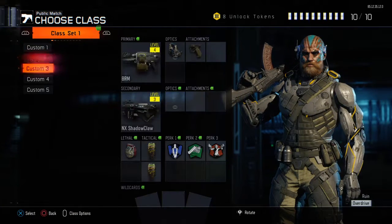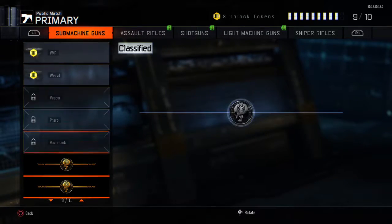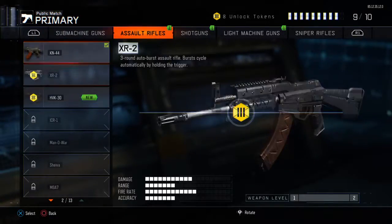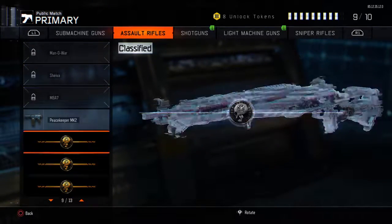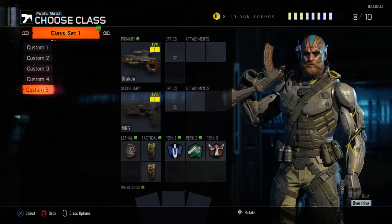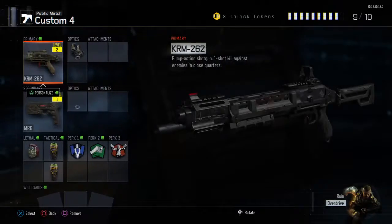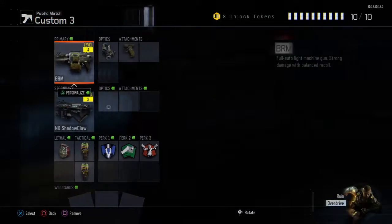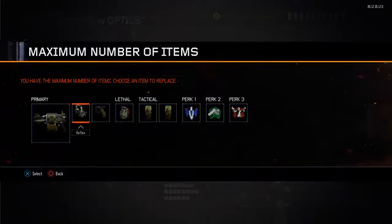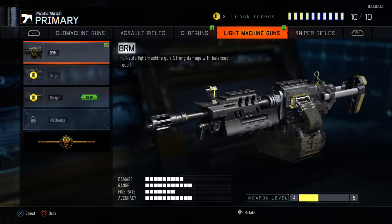Look at my guy's head! We've got the KN44 - let's try and upgrade some of these guns. Let's put on my peacekeeper - there we go! I want to show you this DLC gun that I've got - it's sick. It's in secondary - the NX Shadow Claw. That is sick guys, I'm not joking, it is absolutely sick.